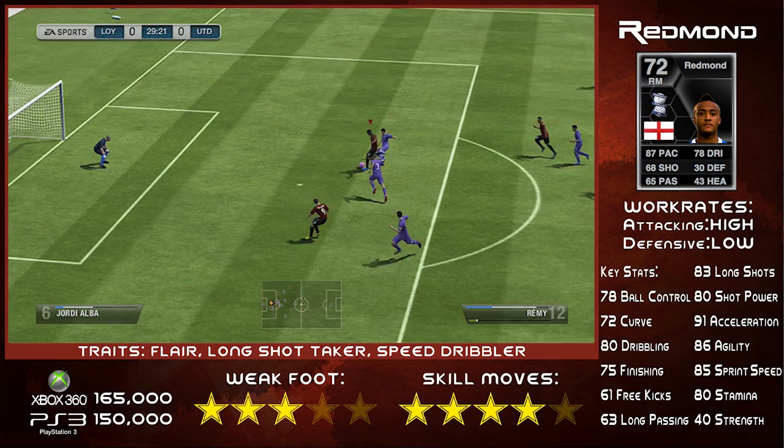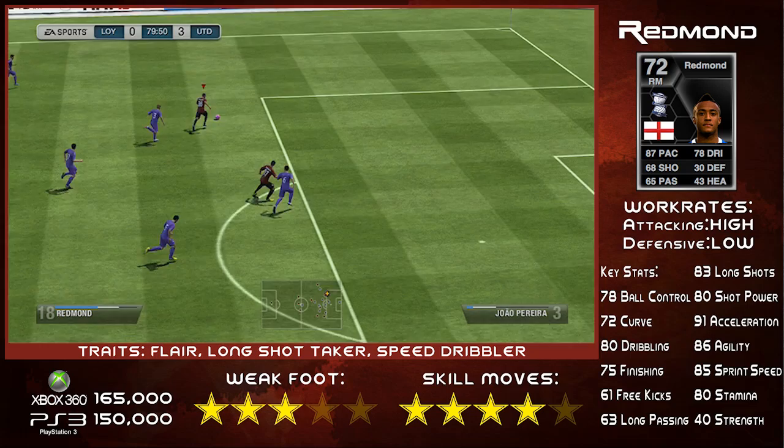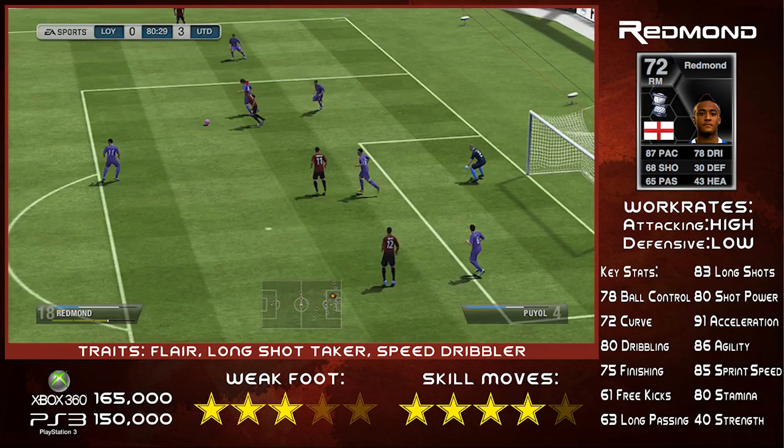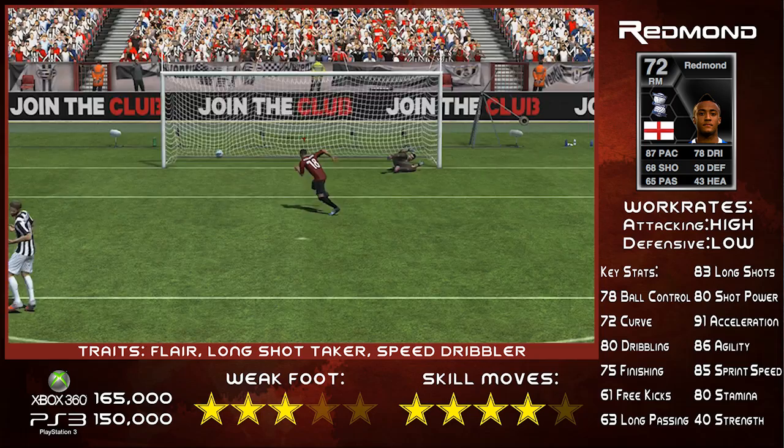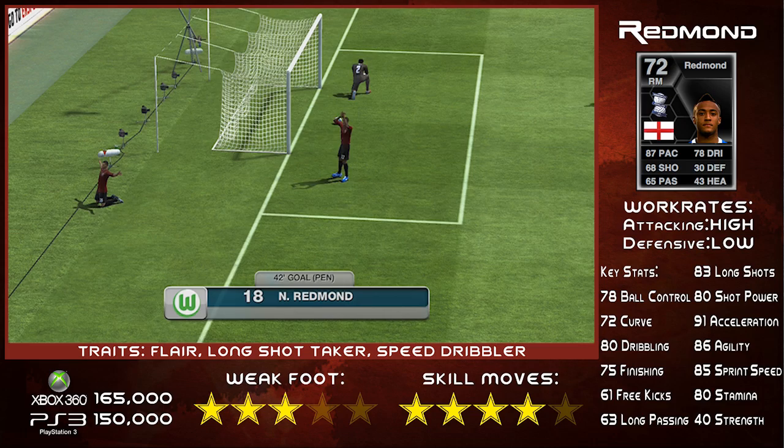You may be wondering why I include this Remy goal, but it was Nathan Redmond who made that goal possible with some lovely skilled dribbling. This card has 3-star weak foot and 4-star skill moves, as well as the flare, long shot taker and speed dribbler traits — incredible traits for a silver card. Combined with 91 acceleration and 85 sprint speed, this card is absolutely fantastic.